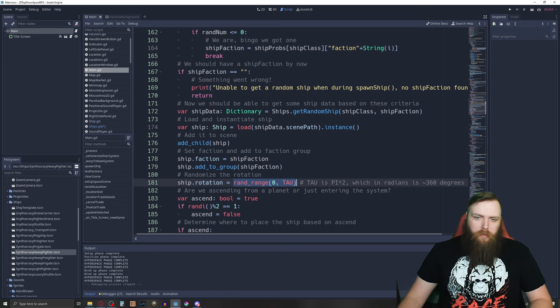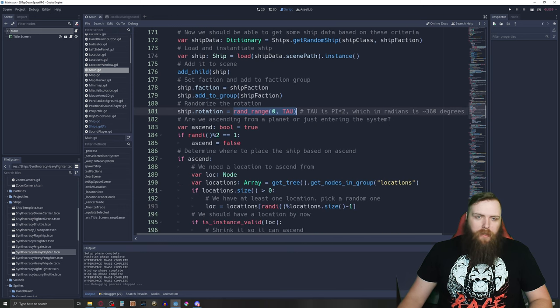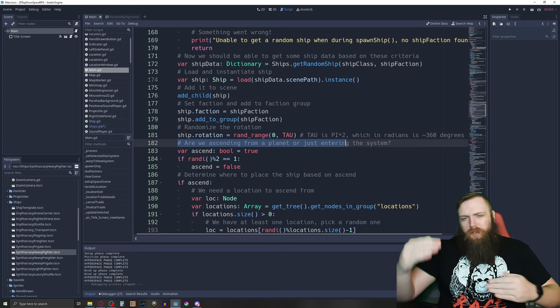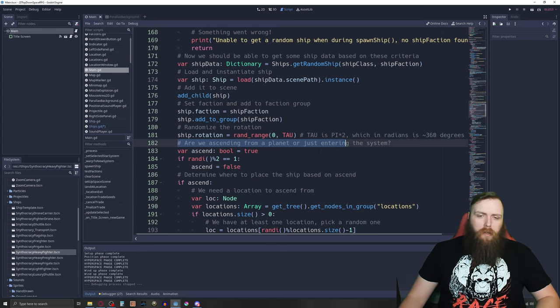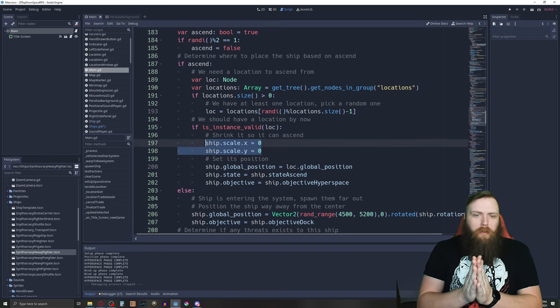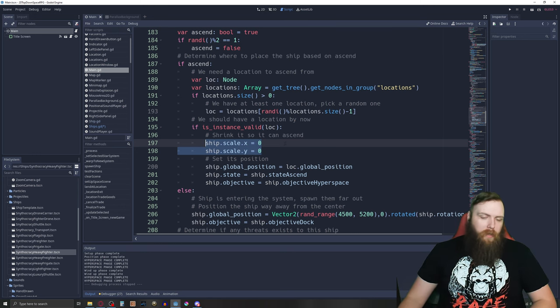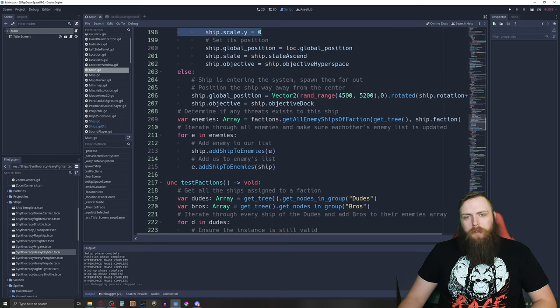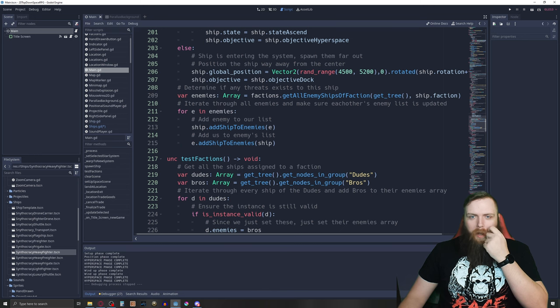We load and instance the ship based on the scene path, add it to the scene, and set the ship faction. We also randomize the rotation using rand_range(0, TAU) — TAU is pi times two, a full 360 degrees in radians. Then I determine if we're ascending from a planet or just entering the system to position the ship. If ascending from a planet, I set the scale to zero and it will scale back up to one as part of its AI.